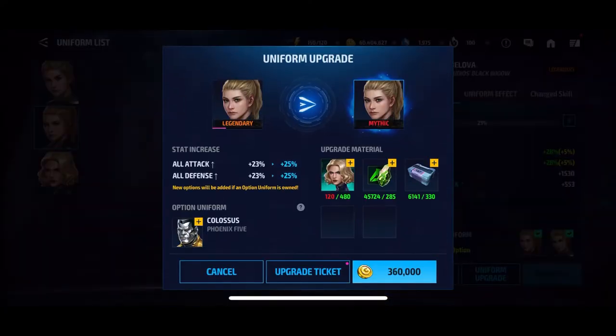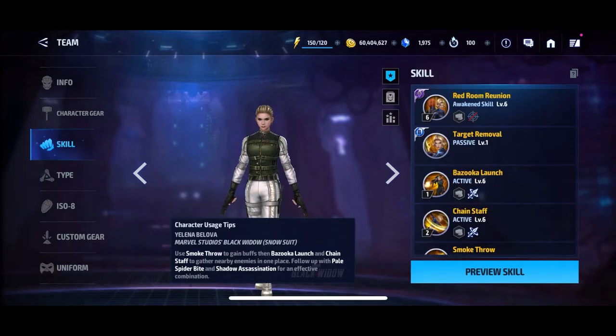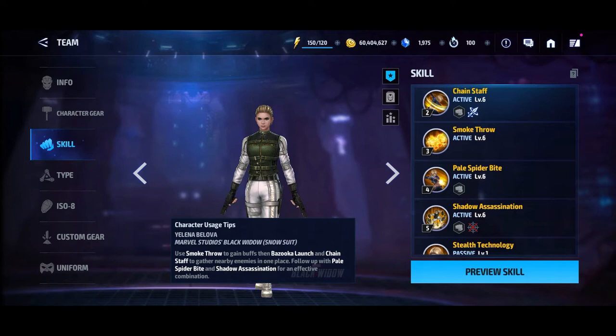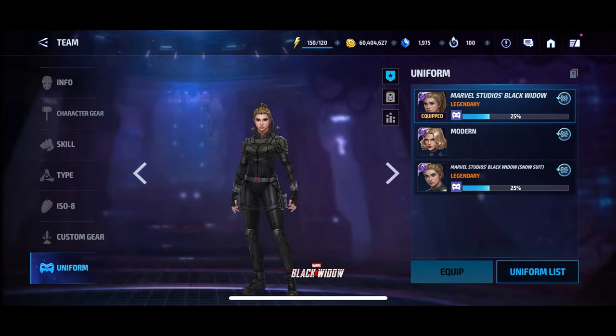She also has two different uniforms: the snowsuit and the black suit. The snowsuit is better for PVP because she has a smoke throw on her third skill that makes enemies miss attacks, gives you invisibility and ignore detection, so they can't see or target you. I don't really play PVP, so I prefer the black suit. The uniform effect on the black suit increases chain hit damage by 30% while attacking and also gives additional ignore defense, which is pretty nice.